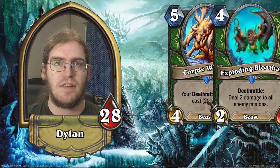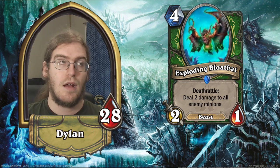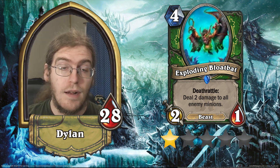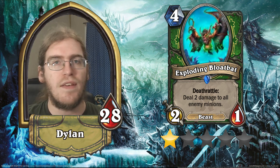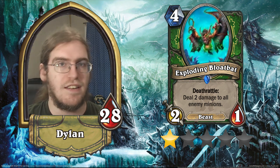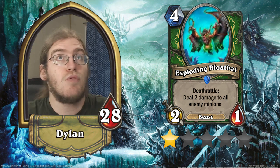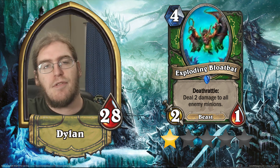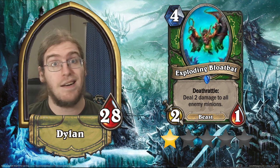Exploding Bloat Bat is a four-mana 2/1 beast with deathrattle: deal two damage to all your opponent's minions. This is absolute garbage — one star. It's a 2/1 for four in Hunter, a class with no ability to capitalize on AOE. Two points of damage is only two points — Hunter doesn't have Mage's hero power, Druid's shapeshift, or Rogue's dagger mastery. It just watches that two damage go out and really hopes it kills stuff. This card would be way better in a different class, but in Hunter it's garbage.